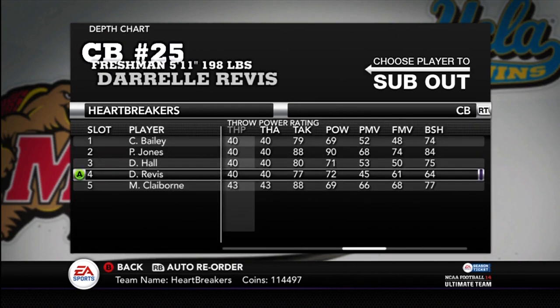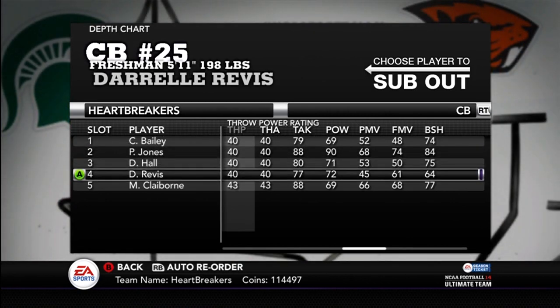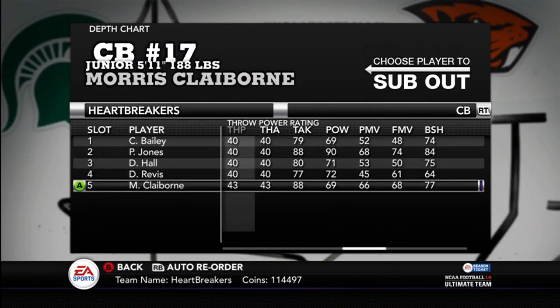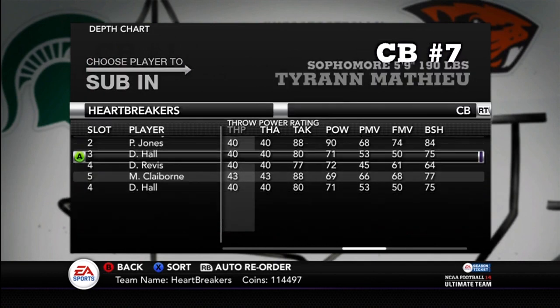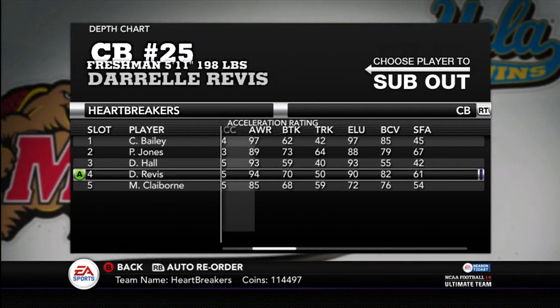Somebody wanted to see how I run my corners. I'm still not sure. Right now I'm running Champ, Pac-Man Jones, D'Angelo Hall, and Revis. But I could easily sub in Kacen or Morris Claiborne, or Tyron Matthew, or Casey Hayward. They're all really good corners, so I'm still trying to figure out exactly who I want to play there.